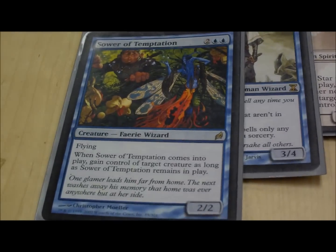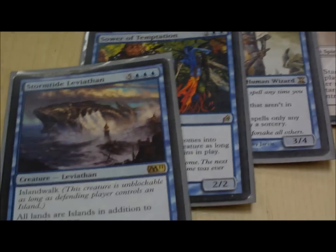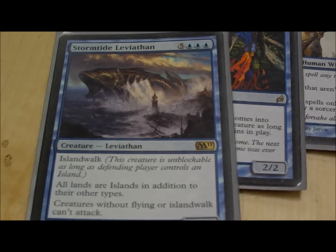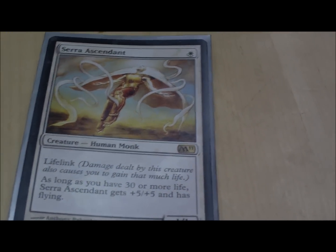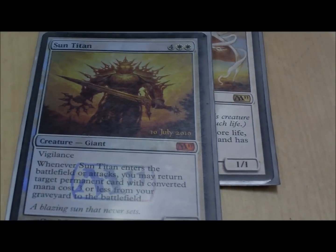Zara of Temptation steals — I'm all about stealing. Stormtide Leviathan, part of locking down your opponents. Serra Ascendant, a 6/6 flyer with lifelink for one mana — I think it's pretty good. Sun Titan gets back your own stuff; he's amazing.